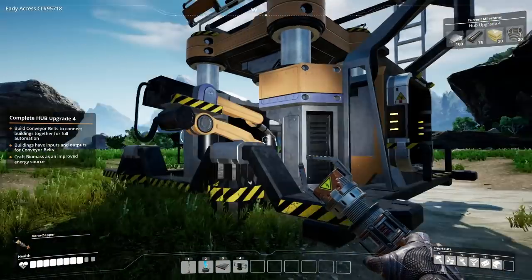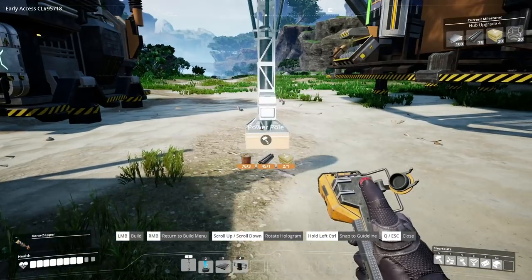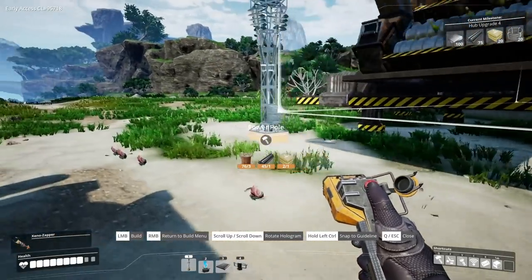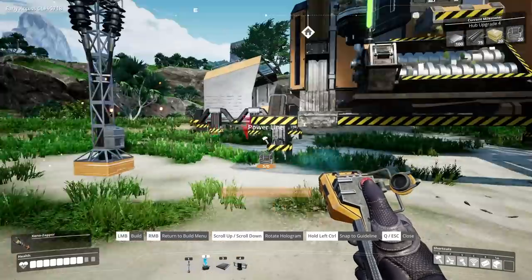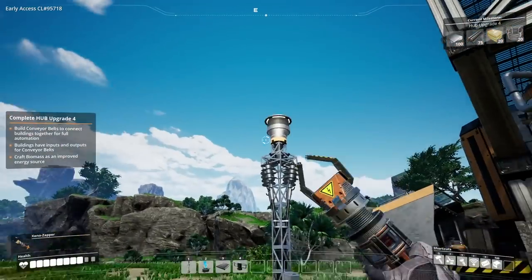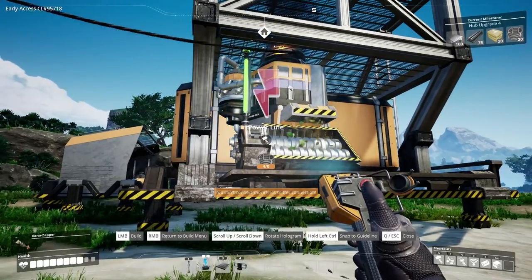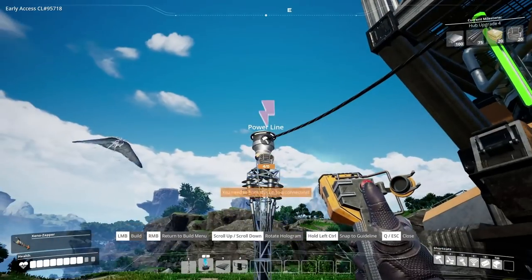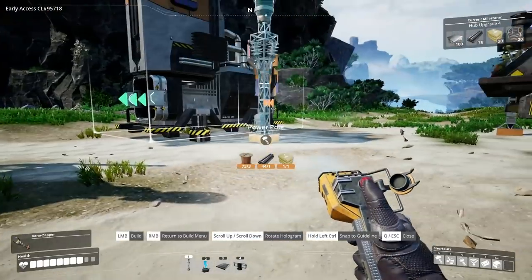First of all I need to get power to these two buildings and connect them up. So this is a little power pole thing we've got going off here — I'm going to put the power pole just there for now. Then I need to link it up, so I'll get the wire and pull it down. The way that you set up power is going to be really important to how things actually work.